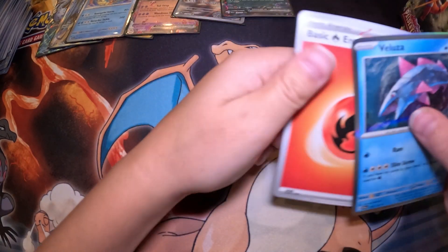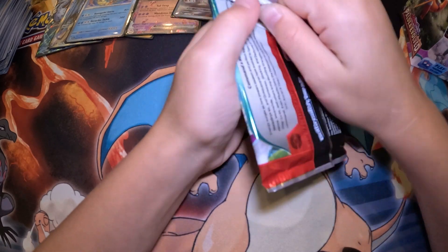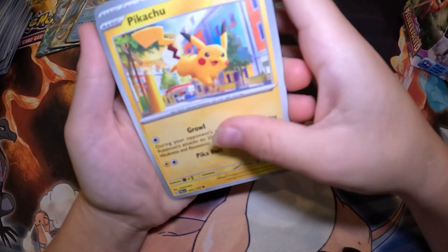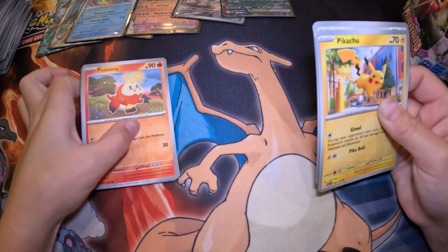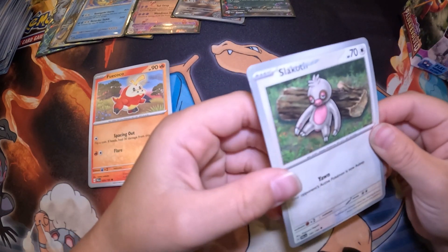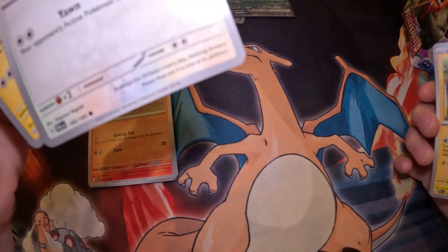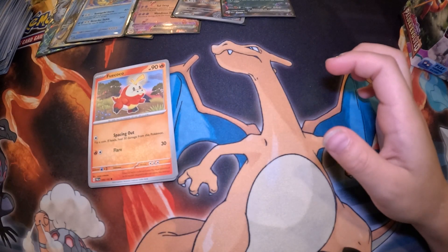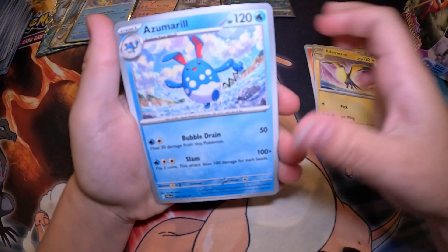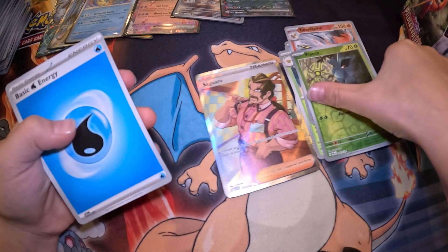When I hit a thousand subscribers we can do live streams and open all the Scarlet and Violet sets to pull the alternates. Do you know ultimate artworks are actually secret rares? On the bottom it'll start to look like GG something. Oh my god, these cards are stuck together — look, they're like glued! Now it's damaged. That is weird, I'm guessing that's rare — probably something that never happens to people. Never gotten a pack like that before.